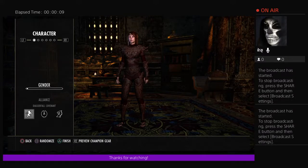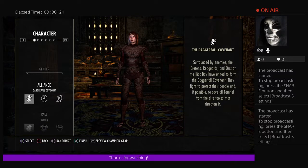I'm on the NA server and don't have a character there yet — well, I have one sorcerer but he's level 5. Today we're going over creating a new character and getting started in ESO.